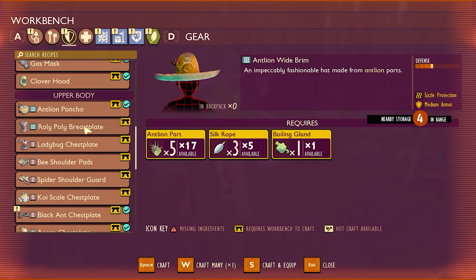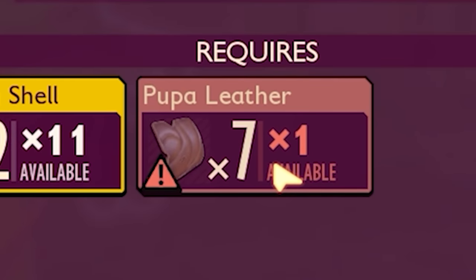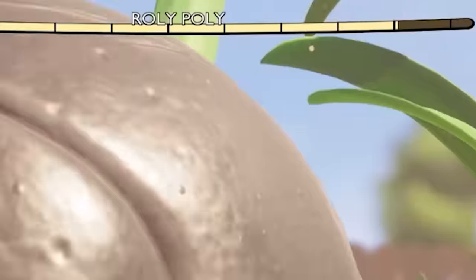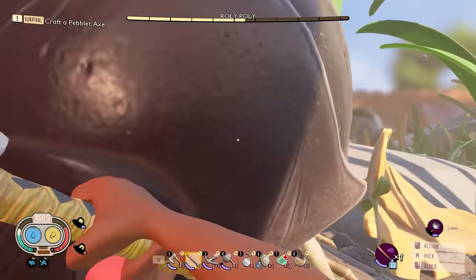The other thing I also want to make is the roly-poly armor, and we need pupa leather for that — we need a lot of it. Look who I found. We always need parts from this guy, so let's see how much damage we can do. He's coming my way. Blocked him — did a bit of damage to me, not much.